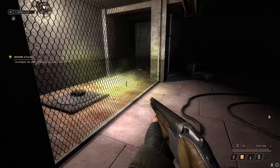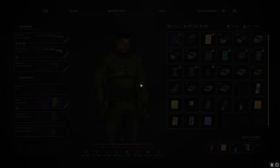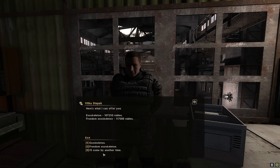Do not buy armors early in the game. You're gonna get a sunrise suit pretty early from a mission, then in the labs you'll find a hazmat suit and a freedom suit too. You'll even get a heavy armor pretty early in the mission. If you really want to buy something, just save your money and buy a big ticket item at Garbage. Anything in between is not really worth spending money on.